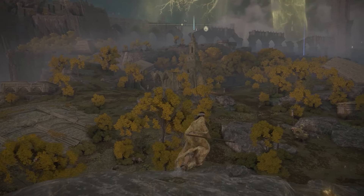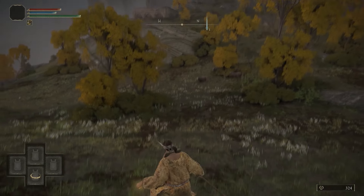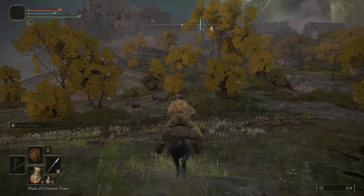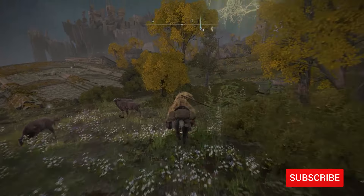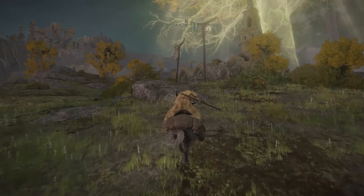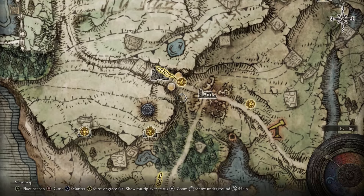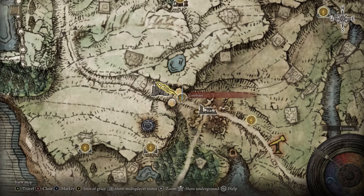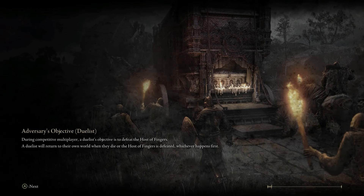Number three is that church right ahead of us. Head over to that church — there's also a Shrine of Grace in the church. And the fourth one we'll find is up here by the ruins. In the network test you had to get all four of them, so let's just get all four. You want them all anyway, so why not?